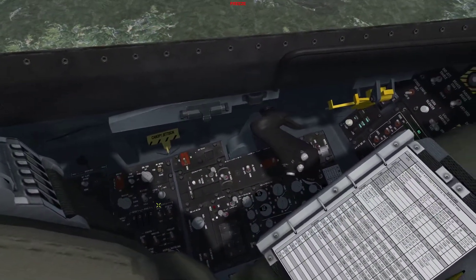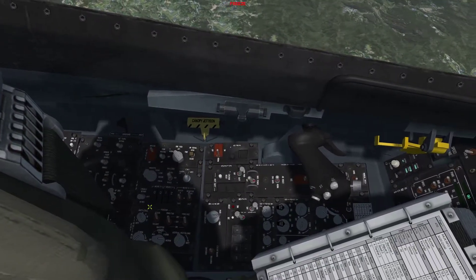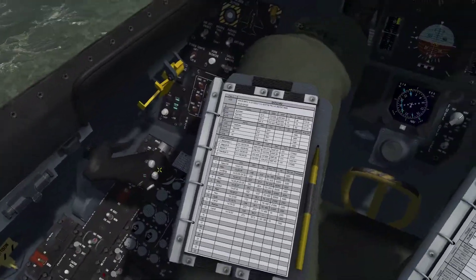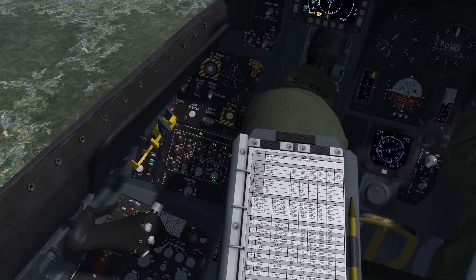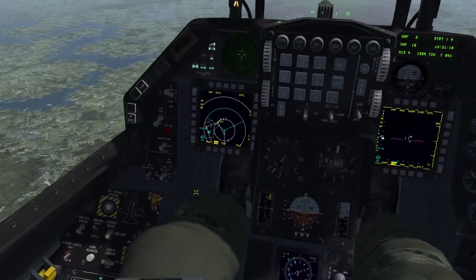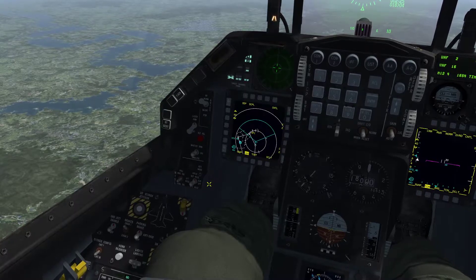Our first step, since we're a little bit farther away from the IP, is to fence in the jet. Make sure we turn our lights off, turn our IFF to low. Make sure our countermeasures are enabled and that we have the appropriate countermeasure program selected. Master arm we'll leave off for now — we'll turn that on when we get a little bit closer to the target.